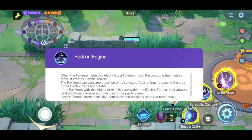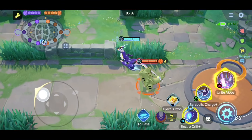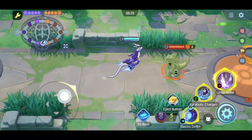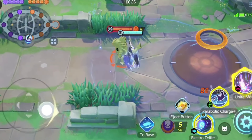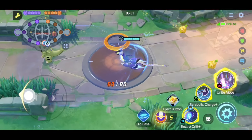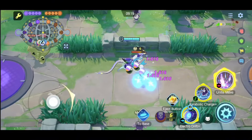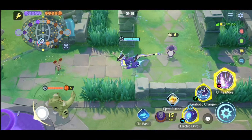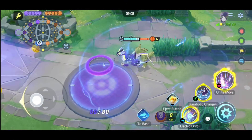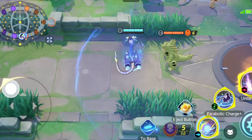Let's first talk about the passive ability of Meowdon, called Hydron Engine, because it's pretty complex and very important. When triggered, he creates an electric field around him. This electric field stays for 10 seconds and gets triggered when you hit an opposing Pokémon with any moveset — it does not activate on jungle Pokémon. The total cooldown is 30 seconds, indicated by the blue bar below the HP bar.